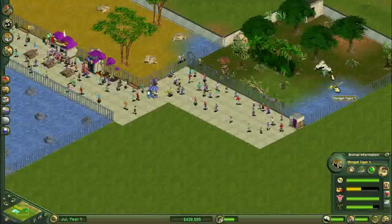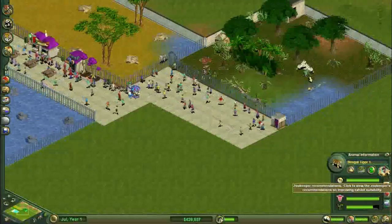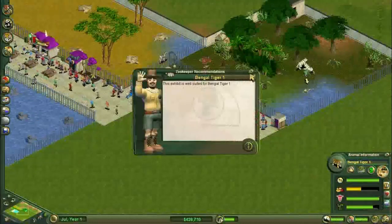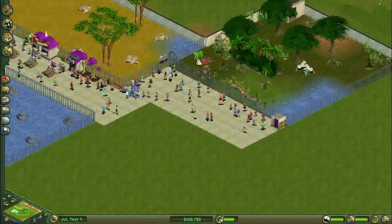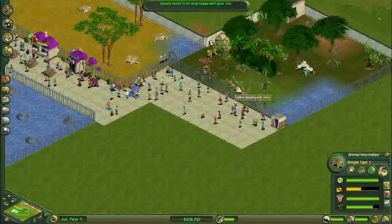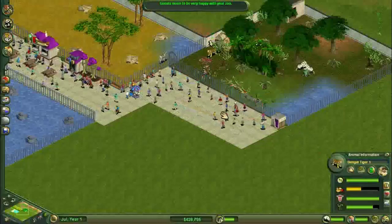The Bengal tiger is unhappy but the white Bengal tiger is happier now. He says it is well suited for him. Let's look at the Bengal tiger — suitability 81, the exhibit is well suited. You can see they are starting to get hungry now. Let's bring the Bengal tiger over there.